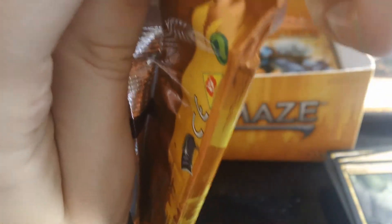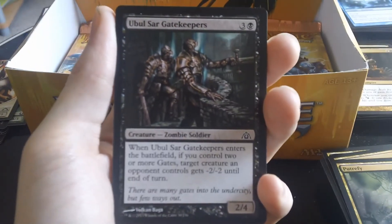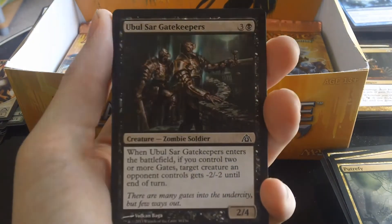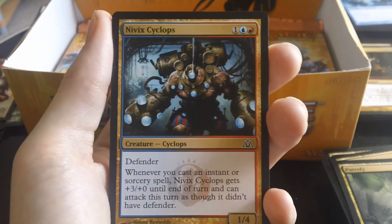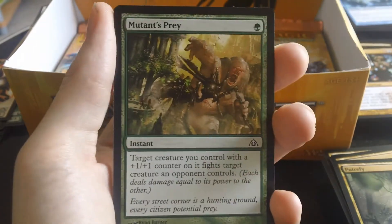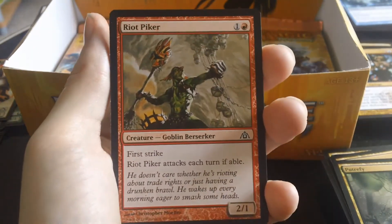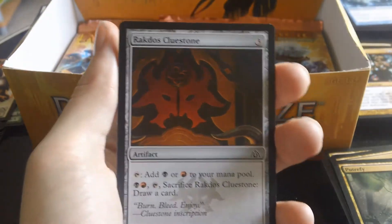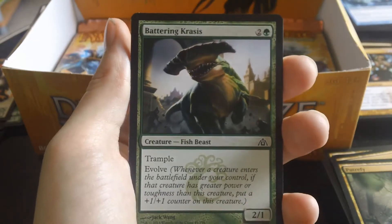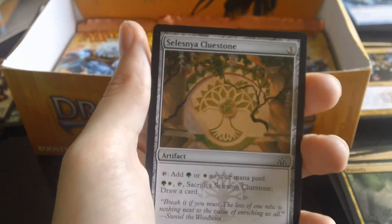Pack number two. Let's see if we can get one of those rares we want, or at least a Shockland — I don't think I've had any in this box. We have a Cluestone, Mutant's Prey, Steeple Rock, Riot Piker, Rakdos Cluestone, Battering Krasis, Maze Abomination, and a Golgari Cluestone.